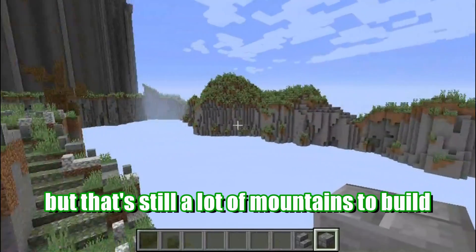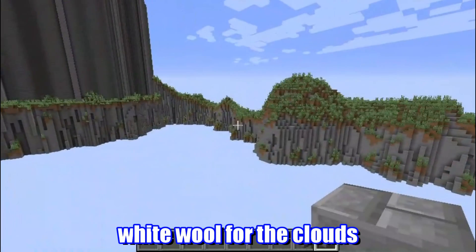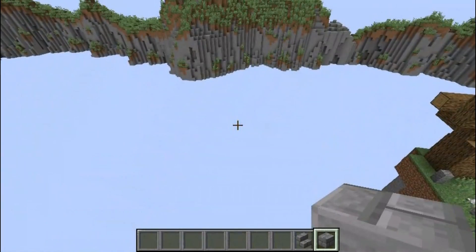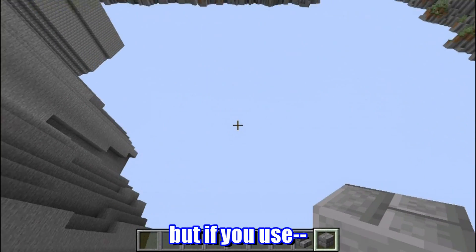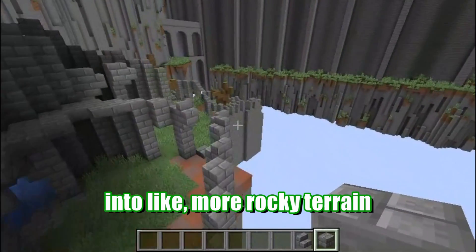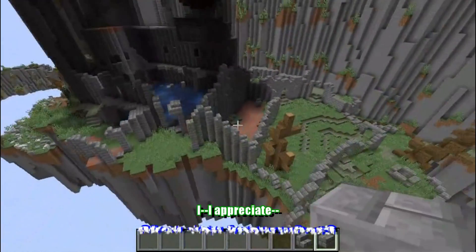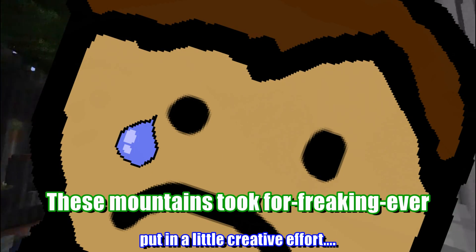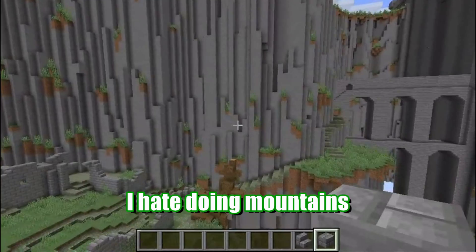There's still a lot of mountains to build. You should do, like, blocky white wool for the clouds so that way on the bottom it looks like clouds. Well, it's all dark down there. But if you fall off, you basically fall into more rocky terrain. I appreciate — screw my video. I appreciate you trying to help, put a little creative in it. These mountains took forever to build. I bet they did — I hate doing mountains.